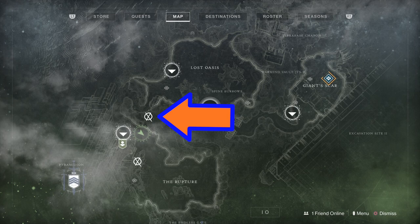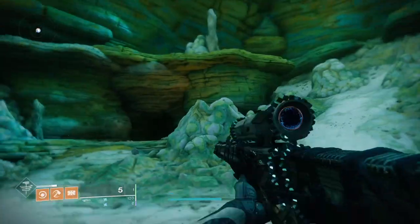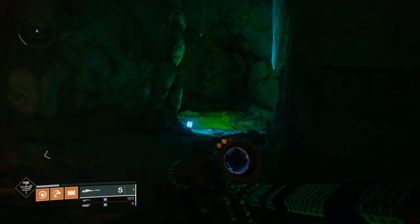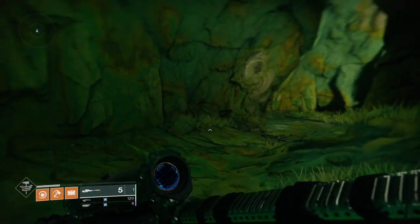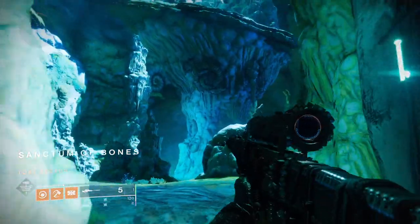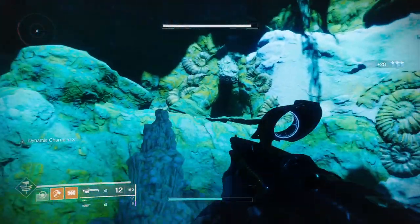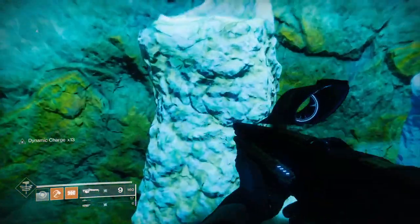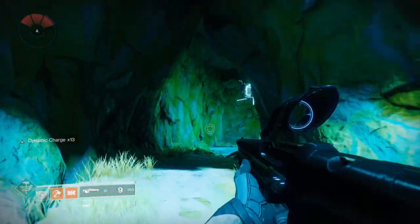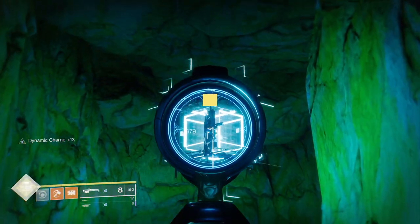The next one is in a lost sector in the Rupture called the Sanctum of Bones. You can see the lost sector symbol just across from the landing zone itself. Make your way into the cave. You could go right the way to the top through the lost sector to get it, but I wouldn't advise it — it takes forever. You can actually easily access it from the chamber below. Once you get in here, kill the Taken. Then look up to your left and there in that little crevice is where you need to go. Jump up on this rock and jump into the entranceway. There is our lovely little cuboid companion — go up and shoot it in its square face.